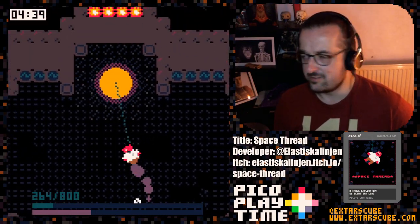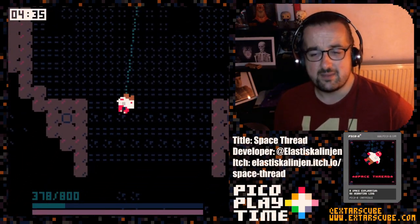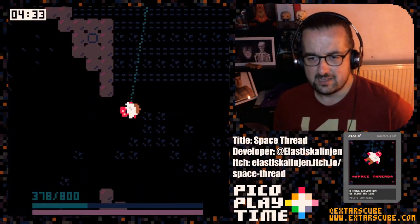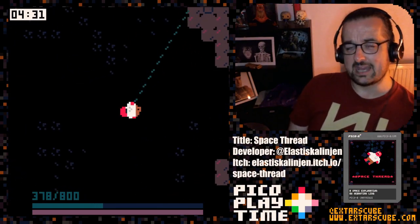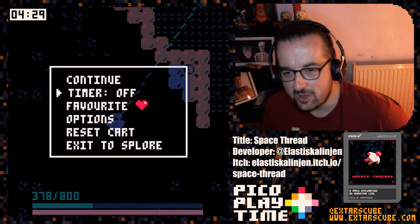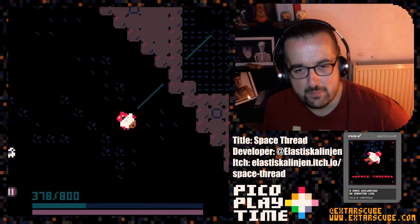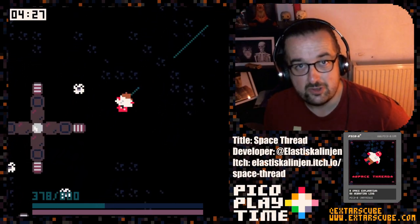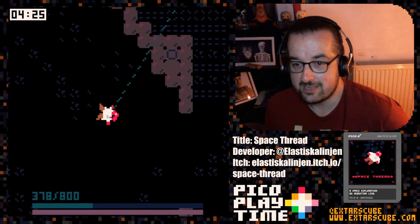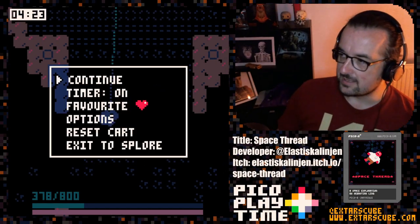I've told you the links — you can click on them down below, you know how this thing works. Go and check out this game, it's a lot of fun. I like to highlight these little fun, quirky games on Pico 8 — it's what the platform's all about. Oh, we can turn the timer off! If you don't like the timer being on there because it makes you feel anxious, just turn it off. Don't worry about it, just chill out and have fun.